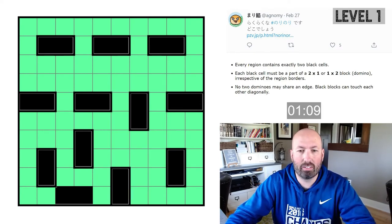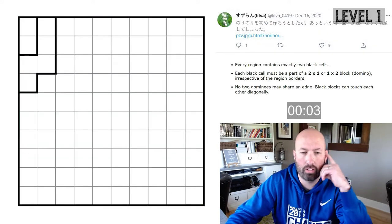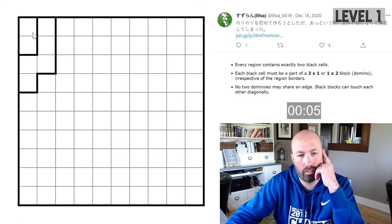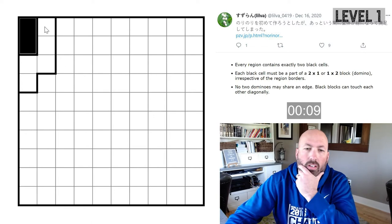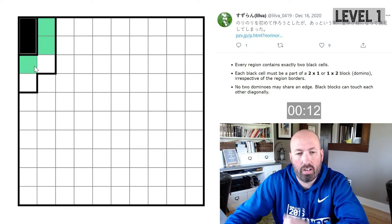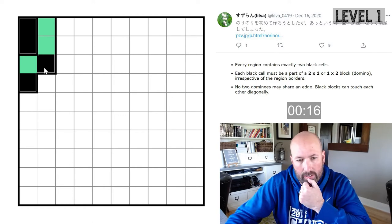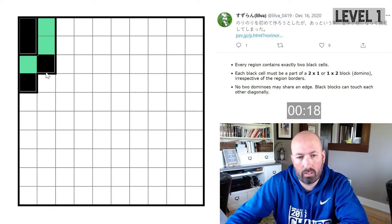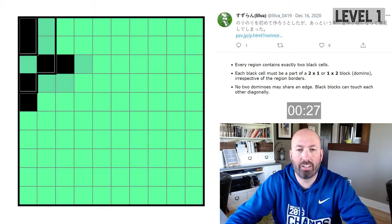That was a very basic introductory puzzle. Let's move on — here's puzzle number two, also difficulty one. We have to fill in this region up here, then mark those as not black, and we have to do these. This one can't come down here so it's going to have to go over that way. Complete. Another easy one — those are good just to kind of figure out the rules.